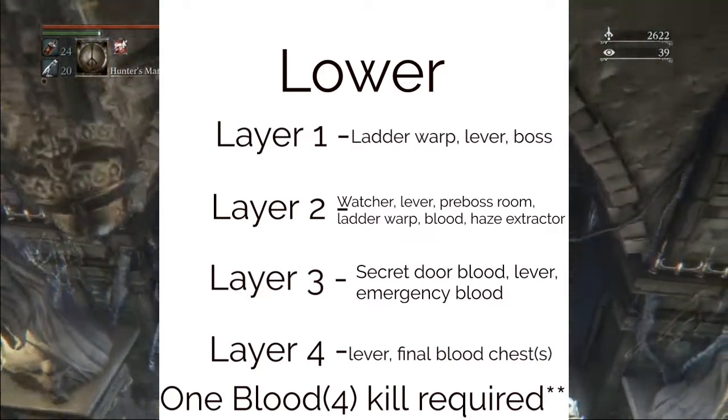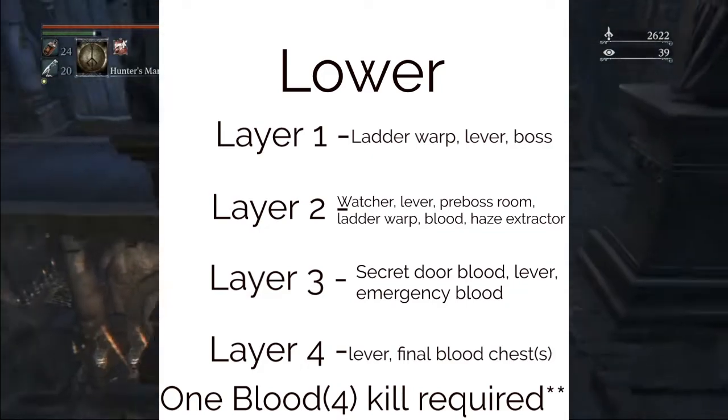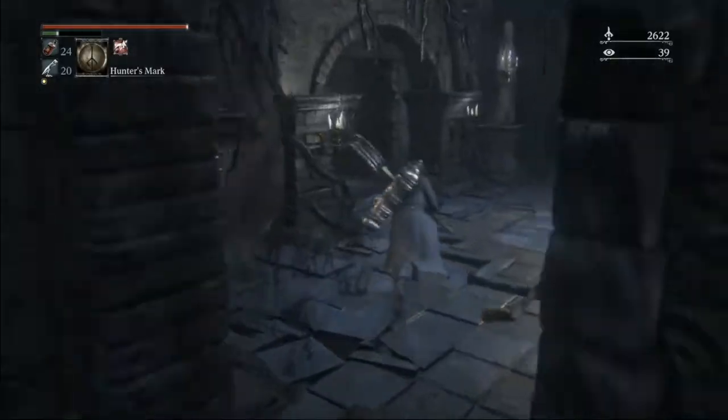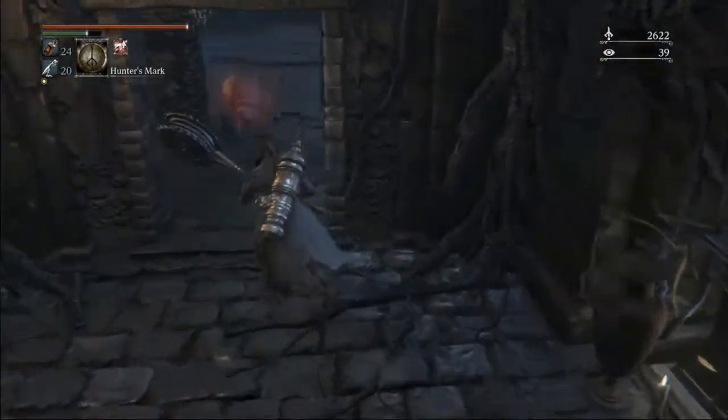We're now in Lower Pthumeru, layer 1, which features the last ladder warp that we'll be doing. We do the ladder warp in layer 1, and then we'll be grabbing lamps in layers 2, 3, and 4 and just marking back to them. In layer 1, we don't have any blood to pick up — we just have the lever, and then the boss.